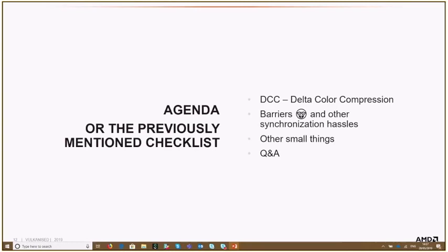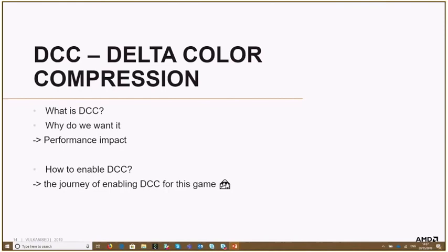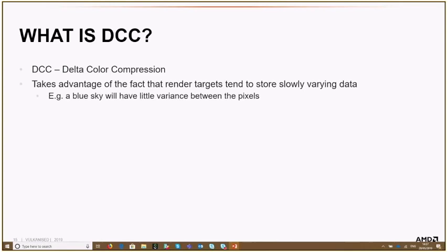Now let's start with DCC — Delta Color Compression. I'll talk about what it exactly is, why we want it, what the performance effect was for this particular game, and how to enable DCC. That last question is the most interesting one.